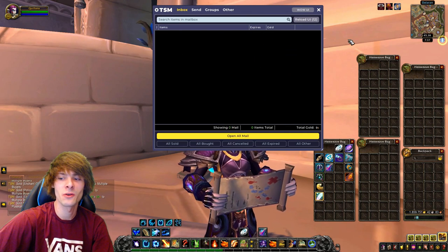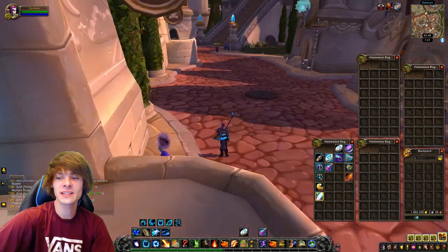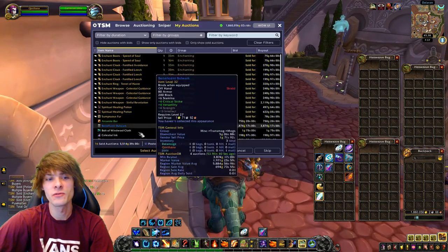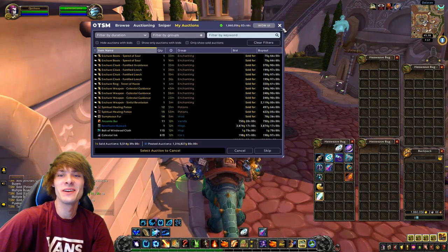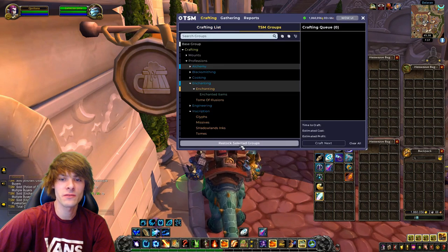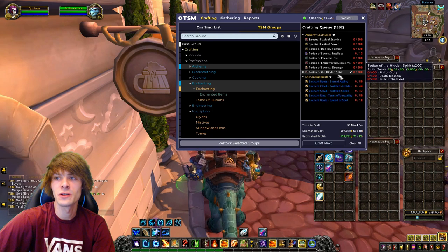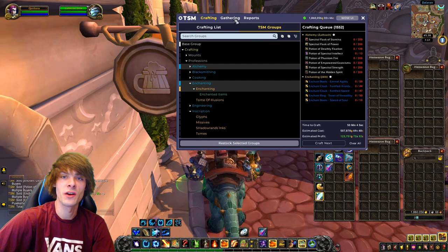Pulling all that gold in brings our total back up to a healthy 1,860,056 gold. Checking the auction house, we've already got about 5,000 gold worth sold for tomorrow's count, which is great. Checking TSM crafting, we're going to need to make a load of potions in order to keep generating decent gold moving forward — that's something to look into.